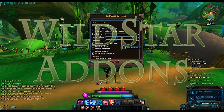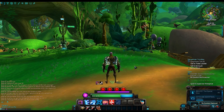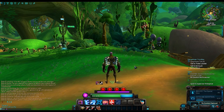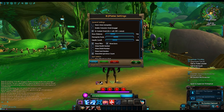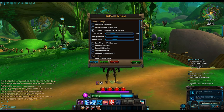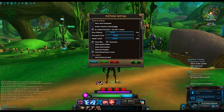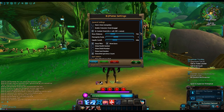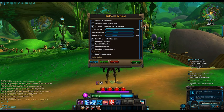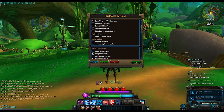Welcome to another episode of Wildstar Add-Ons. This week we're looking at BG Plates. BG Plates has a great interface that lets you adjust the health bars or the nameplates above people. This counts not only towards NPCs, but players, monsters, even hostile players. So this is going to be really useful on the battlegrounds in PvP, just as useful in PvE environments when you're going through and doing whatever you need to do.